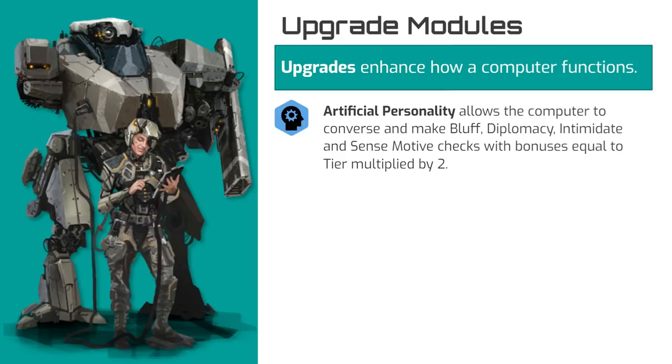The main benefit of artificial personality upgrades is that the user is not limited to standard user interfaces but can freely converse with the computer instead. Also, computers with an artificial personality may make Bluff, Diplomacy, Intimidate, and Sense Motive checks per the limits of their programming, with skill bonuses equal to double the computer's tier.